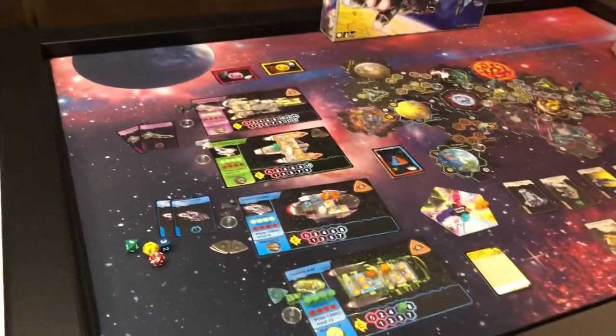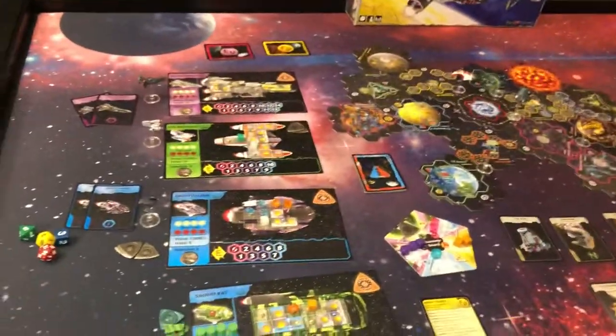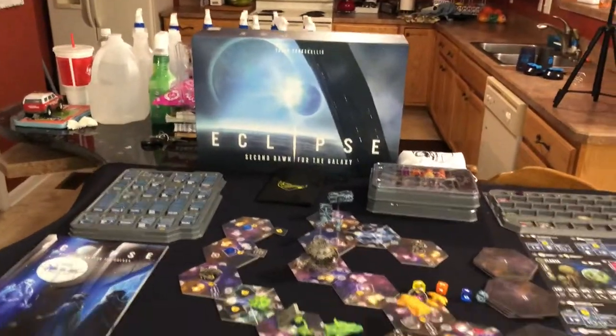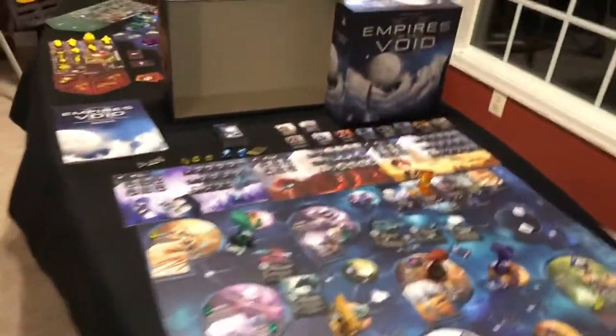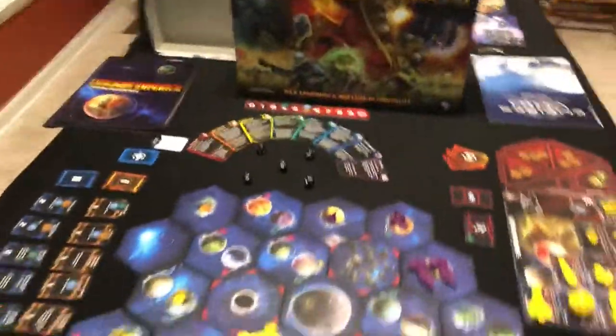This is going to be a comparison video between four games that I own: Xayah Legend of Adrift System, Eclipse, Second Dawn for the Galaxy, Empires of the Void 2, and Twilight Imperium 4.